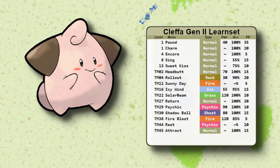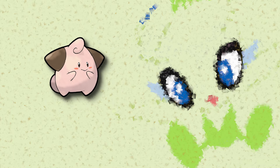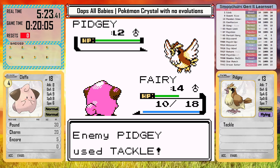Cleffa does have a much more useful moveset though — it has Encore, Sing, Sweet Kiss, as well as a bunch of special options and Rollout. Switch training will be necessary for early leveling. I am playing on set mode, that's just the way I prefer to play, just to give it a little extra spice and challenge.